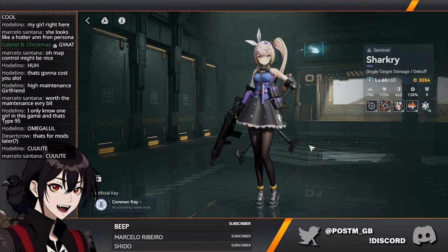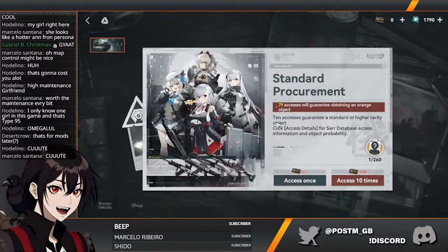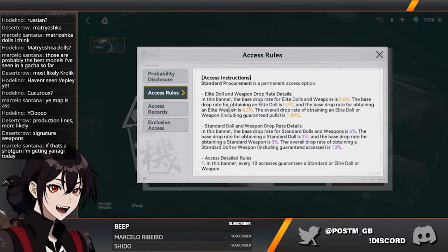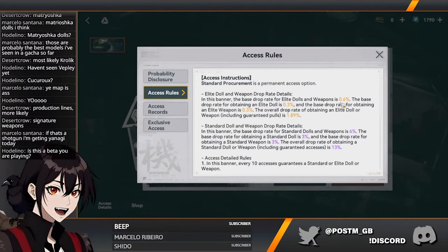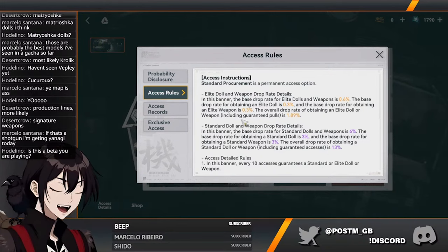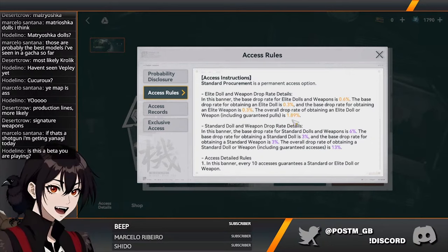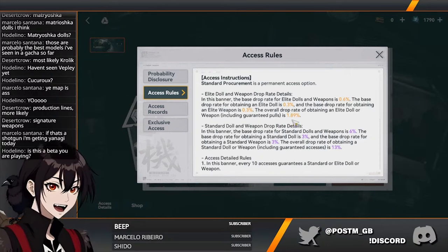You know the devs are very, very partial to some units. Elite and weapon drop rate details: base drop rate is 0.6 for the character, 0.3 for the base rate, and 0.3 for the weapon. So it's 50-50 when you get a legendary between character and weapon. Overall drop rate for obtaining the elite doll including the guaranteed pool is 1.89.